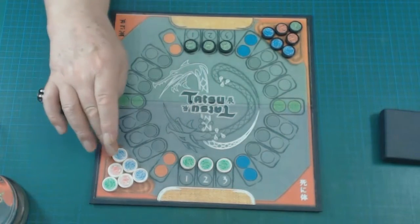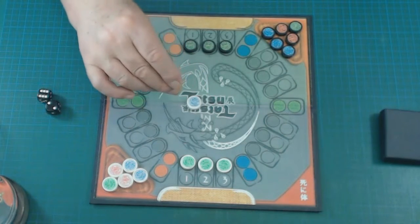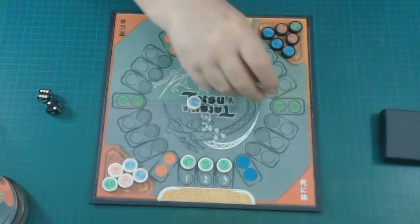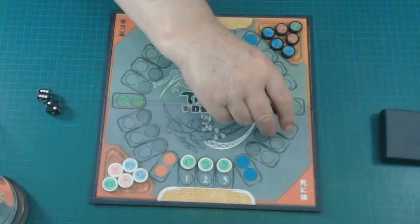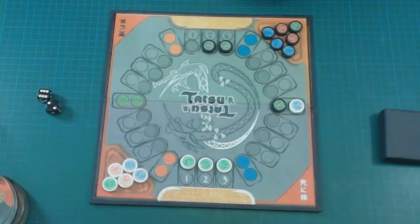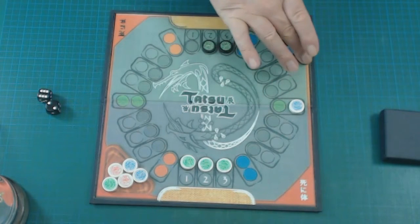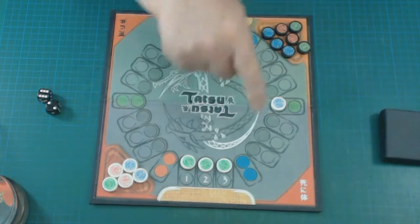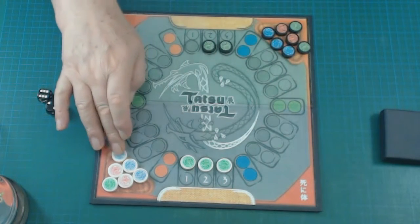The second stone is the blue stone, called the water dragon. What the water dragon does - if you're on a position and the water dragon goes one, two, three, four and can jump to five and land behind you like that - it casts you off and returns you back to where you are in the tray, then pushes itself onto the one above so it's on the inner circle again.